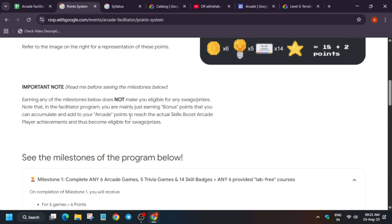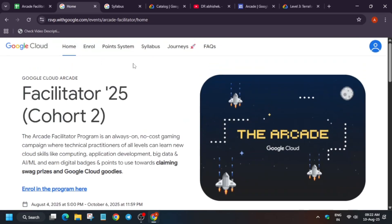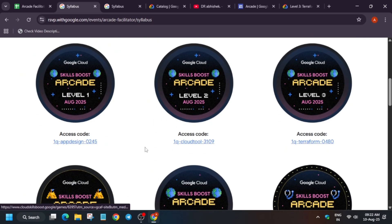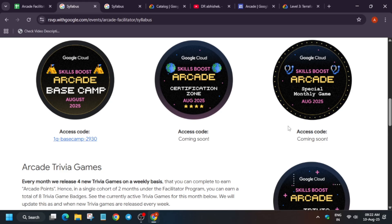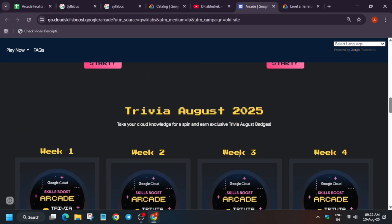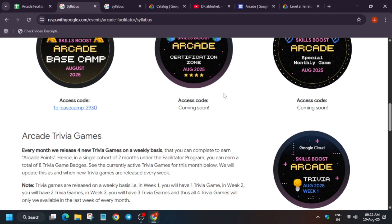On the facilitator home page you can clearly see special badges as well. In the syllabus page, all the games are live and you can join from there or from the arcade home page — both links are in the description. Note that the certification zone and special monthly games are not yet live. There is also a 'Work Meet Play' game — avoid it, as it won't be counted in the arcade facilitator program. However, if you completed it in July, I recommend completing it in August too for bonus points at the end of the cohort. The special game gives 2 arcade points and the certification gives 1 arcade point. The program ends on 6th October.